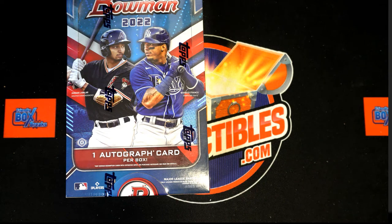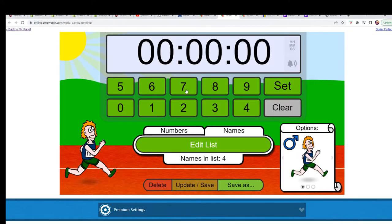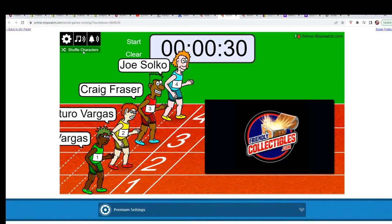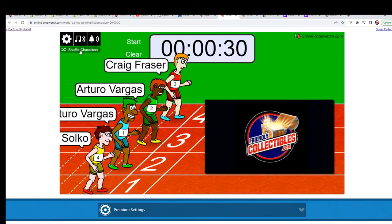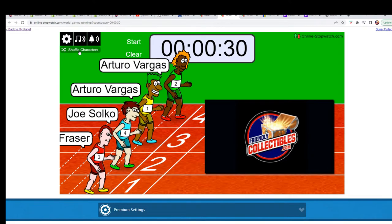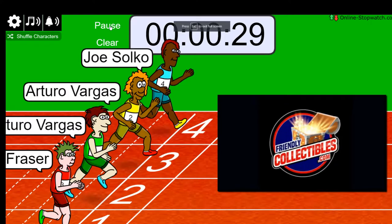This is our filler B for a winner getting two spots in Bowman Hobby. We've got our four runners — it's a winner take all. We're going to shuffle seven times. Lucky number seven. On your mark, get set, go.